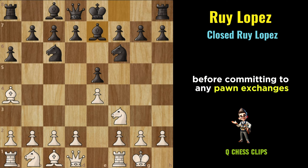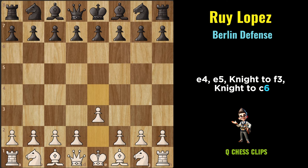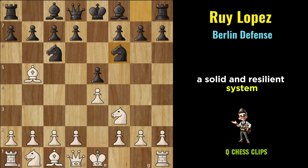Berlin Defense: In the Berlin Defense, the game takes a different turn after the initial moves of the Ruy Lopez: E4, E5, Knight to C6, Bishop to B5, Knight to F6. With Knight to F6, Black chooses the Berlin Defense, a solid and resilient system that has gained popularity at the highest levels of chess.